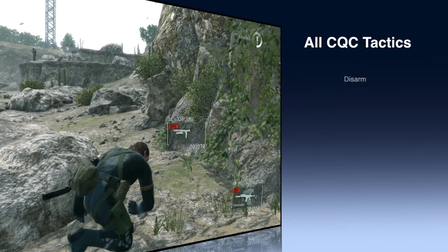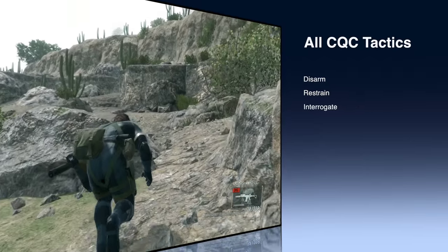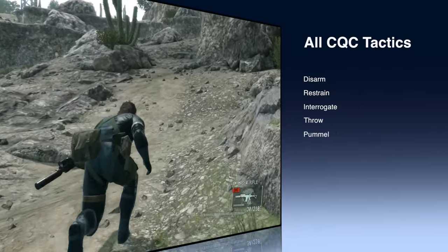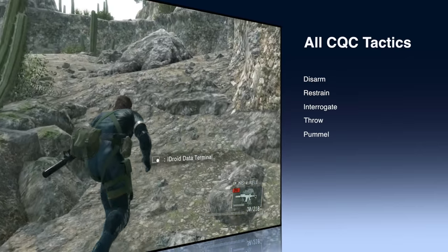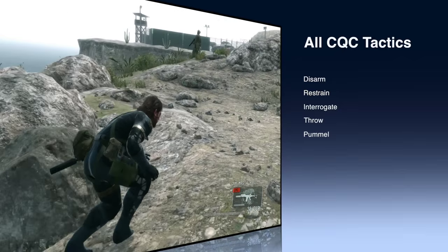Hey guys, this is Big Boss from MGSZone.com and in today's video I'm going to show you guys the 5 CQC tactics you need to know to play this game. These tactics are called Disarm, Restrain, Interrogate, Throw, and Pummel. So you need to know these keywords to fully master these tricks.